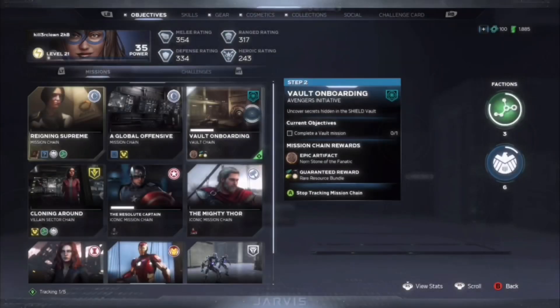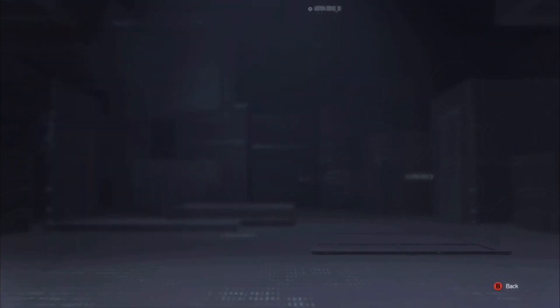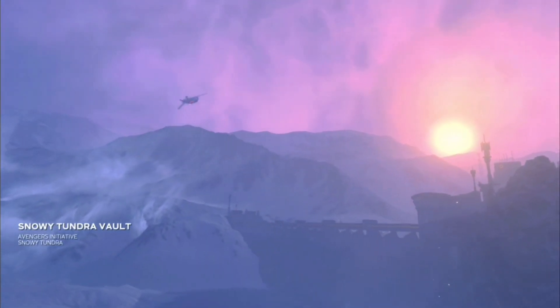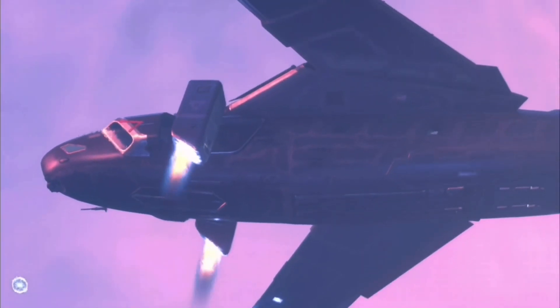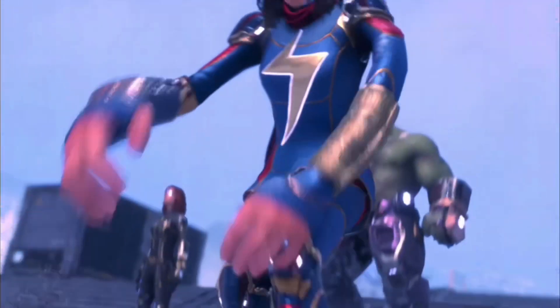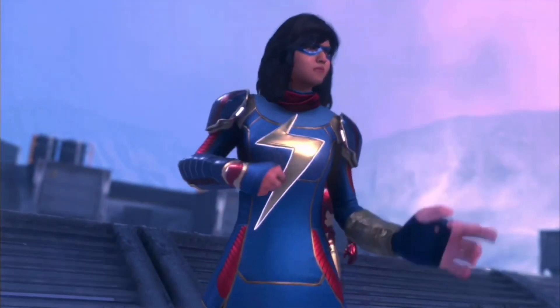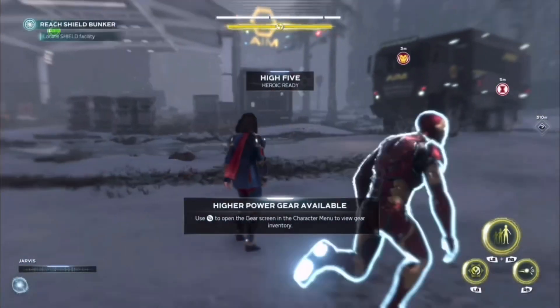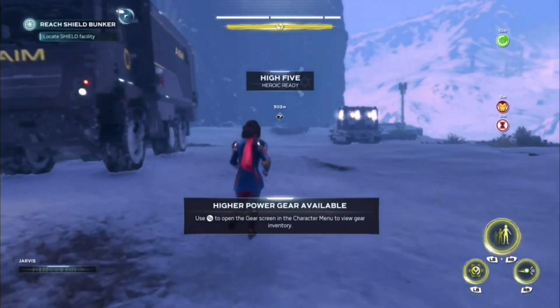Now onto step two - you need to complete a vault mission. These will appear on your map. Mine is in the snow terrain and I'm going to land here and show you where this vault is. You'll have a vault mission that loads up and you basically just have to find a vault and go in there. I'm going to land and then speed this up so you can follow my footsteps.